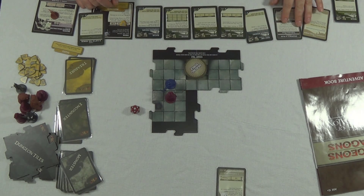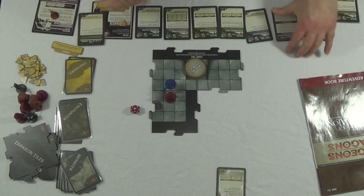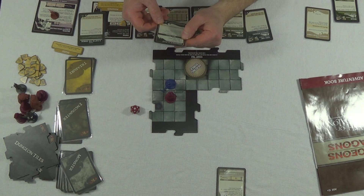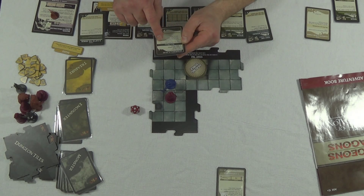I am poisoned - you take 1 damage at the start of your hero phase. Discard this marker at the end of your hero phase if you roll a plus 10. I have my curse, I have my poison, I have my guy. I have done everything. Now back to the hero phase - if you have zero hit points use a healing surge token if one is available, or perform one of the following actions.